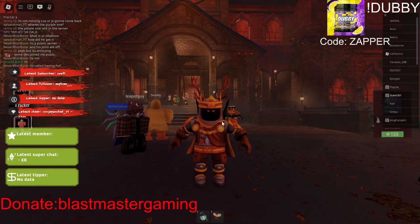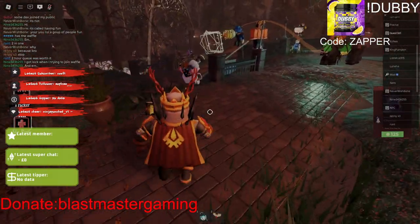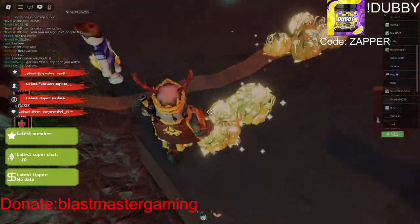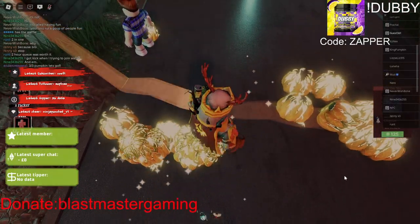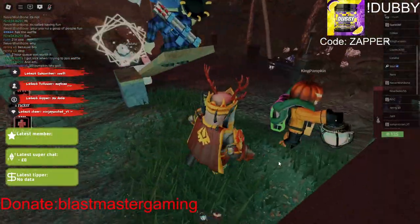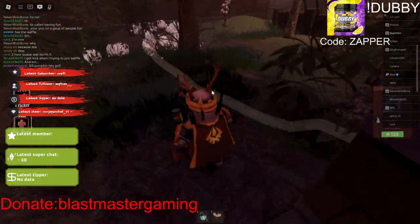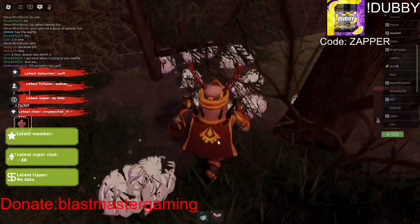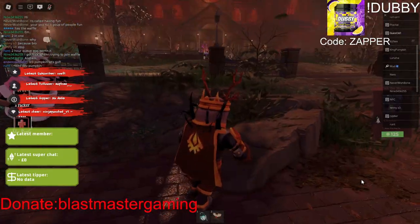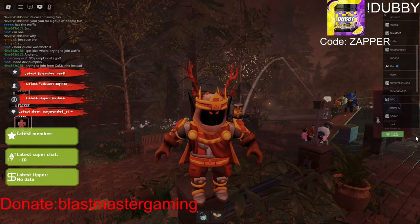Now we're doing a tutorial on how to get the smash pumpkins. They usually go anywhere around the map. You can see this person Mud — he's a creator — you just walk over them and click them, and you'll get an achievement, which doesn't show for me because I already have it. The same thing here: this is the Roblox admin. They're launching them. You click onto them, walk around a bit, and then you get another achievement.